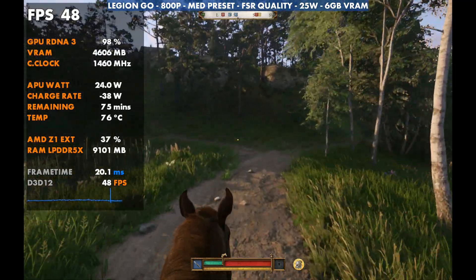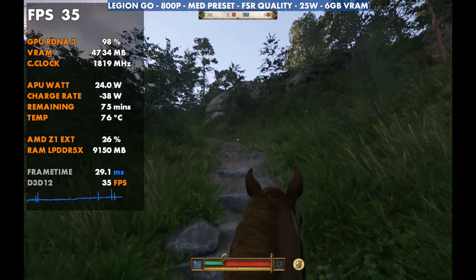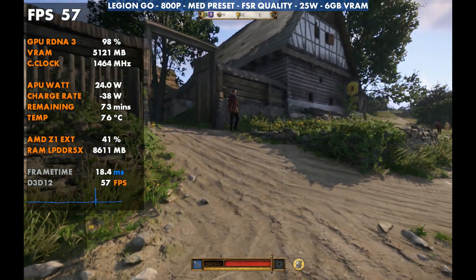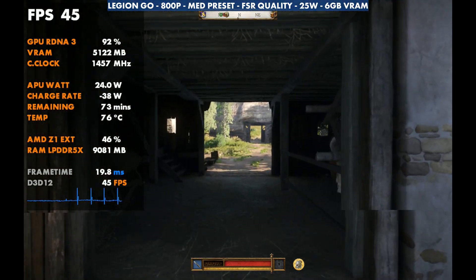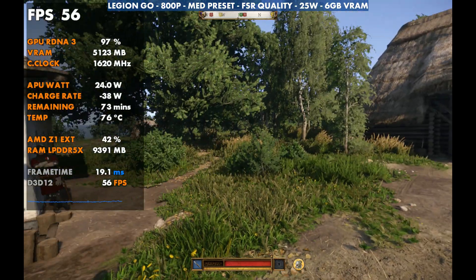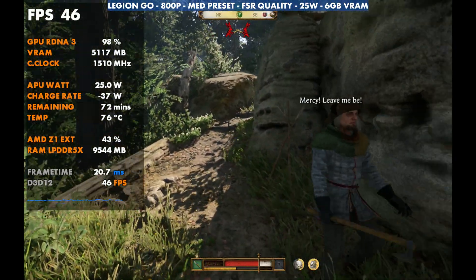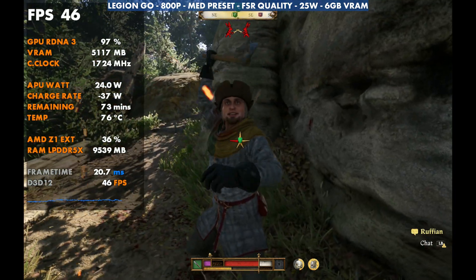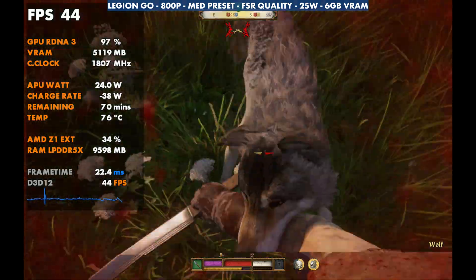You will notice some additional load-in stuttering on the Legion Go when you're out in the open world or in village areas, moving from spot to spot as it loads in the next area. That could be more driver-related, but this game likes to use 17 to 20 gigabytes total of VRAM and system RAM and we don't have that here, so there could be some memory swapping going on. If I put these side-by-side, these load-in stutters on the Legion Go don't necessarily always happen on the Ally X or the MSI Claw, which has 32 gigs of RAM. It could be some driver stuff too, but I'm attributing it to the total 16 gigs of RAM on the system. It doesn't affect gameplay very much and doesn't happen that often — in battle, in a camp, on a quest, whatever, it stays very smooth.